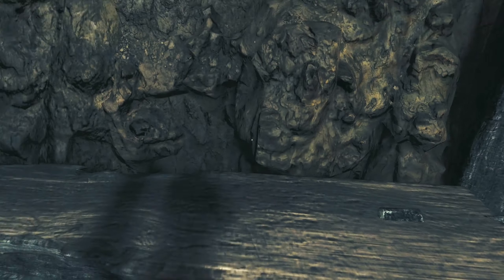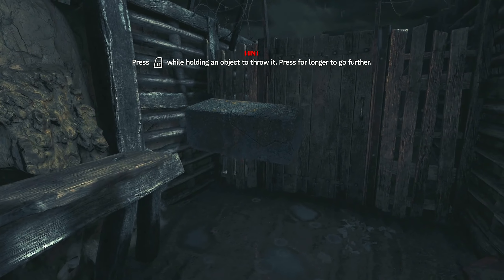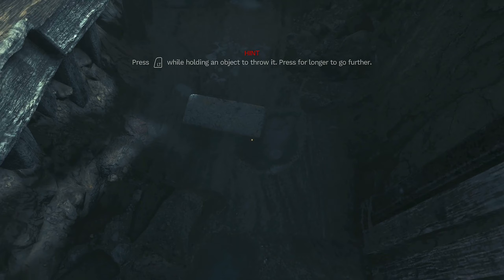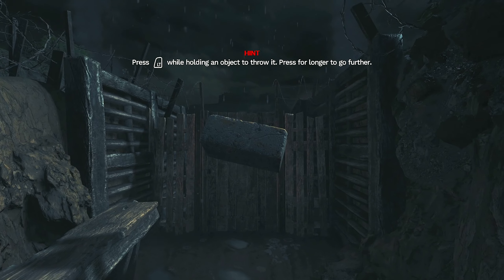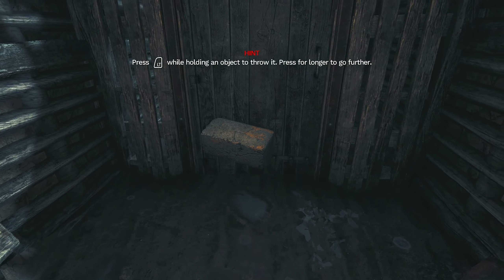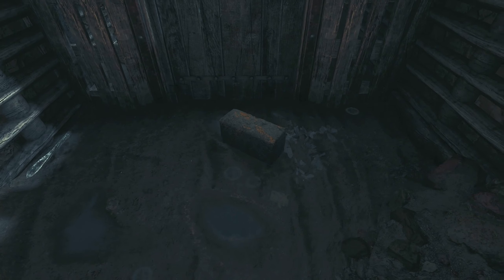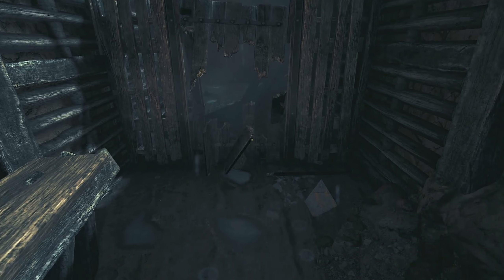I need a key or something. Wait, what is this? You gotta throw this brick thing with LT. Press LT while holding an object to throw it. There it is — you gotta break it. Press it again — nice, it worked!